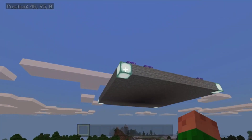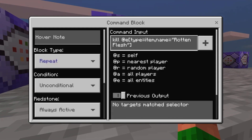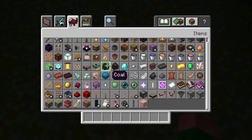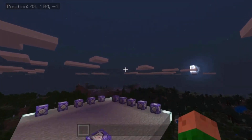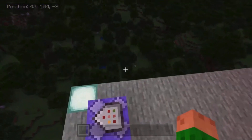The second command is just: kill at E, and then in square brackets, type equals item, name equals rotten flesh, and then closing square bracket. You want to have it the same as the other block, but the delay in ticks to 10. What this does is when there is rotten flesh on the ground, it kills it, so that it doesn't spawn too many zombies. Further in the video, I will be showing you guys what happens if that command is disabled.